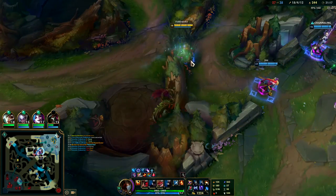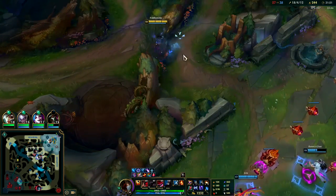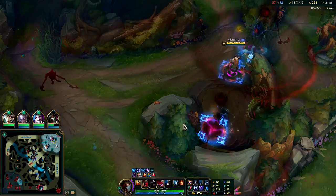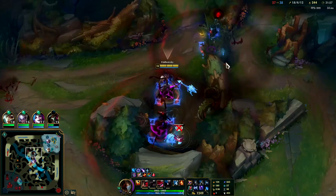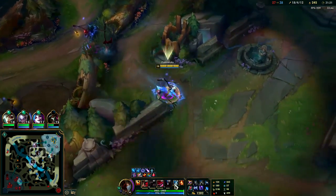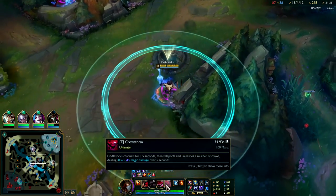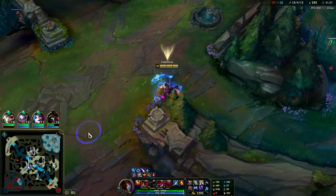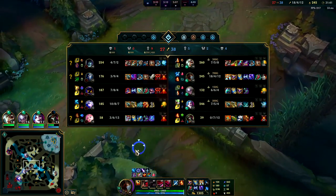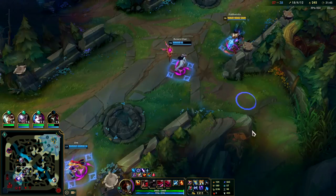I don't need camps anymore — I'm level 18, full build. I kind of need control wards at this stage. It would actually be beneficial to sell Lucid — it would turn my R from a 34-second cooldown to more like 40 seconds. But Sorcerer's Shoes are worth it because Ash doesn't have magic resist — I'd basically be doing true damage to her with my double flat plus percent base penetration.